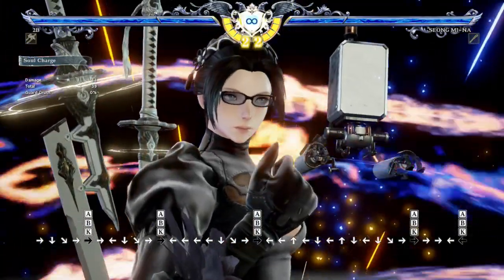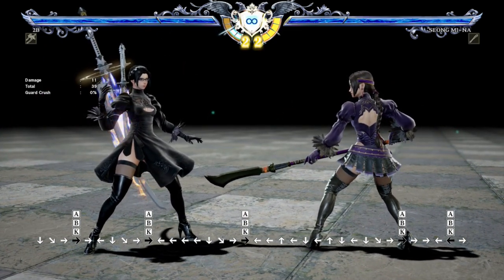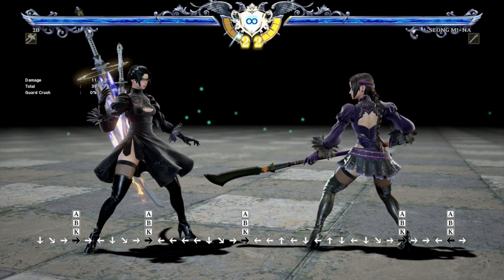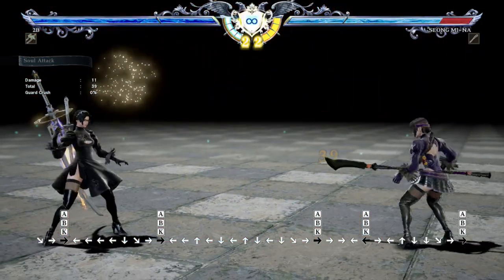For instance, 4A plus B plus K — you still have to use this as your defensive way of entering Soul Charge. Because it's the big get-off-me move when you're getting pressured a lot and it goes into Soul Charge. So keep in mind that Soul Attack, you have to use it as an offensive move, not a defensive move.